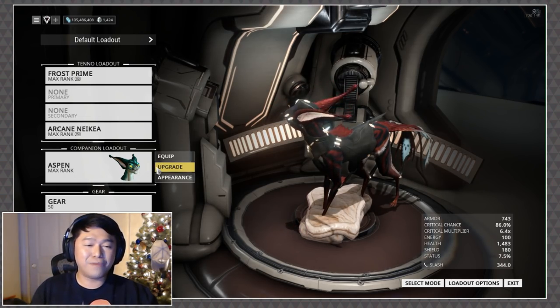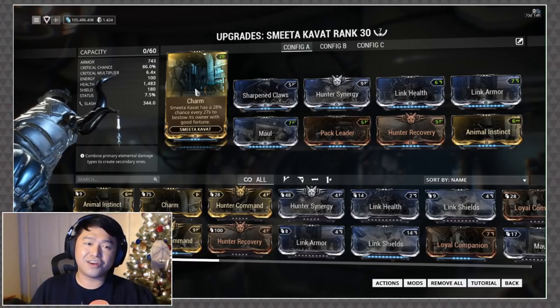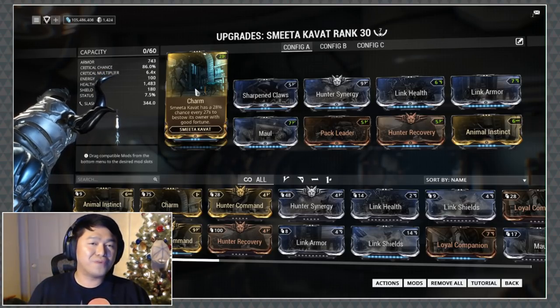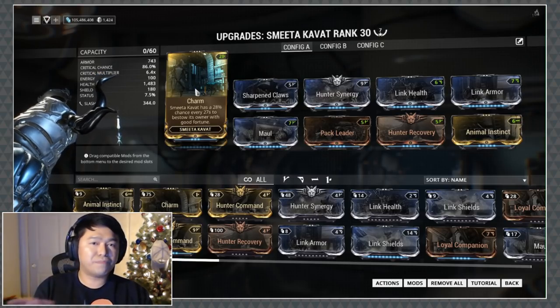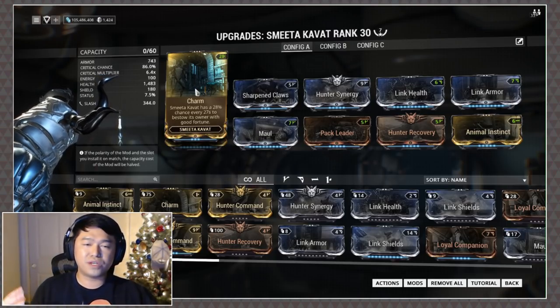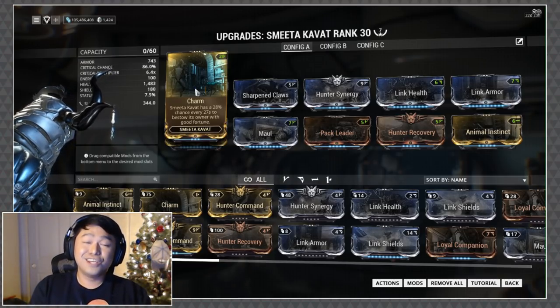The other trick up our sleeve is the Smeeta Kavat. You guys know how much I love the Smeeta, and that's mainly because of the Charm precept. Charm provides a random buff of good luck for its owner, and the buff you're looking for is the double pickups.